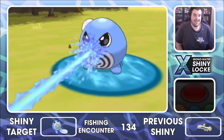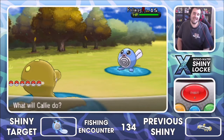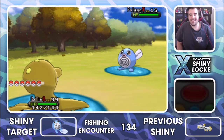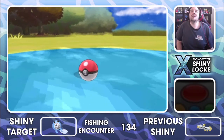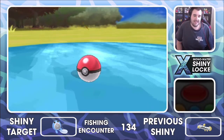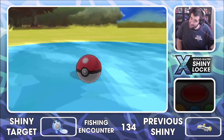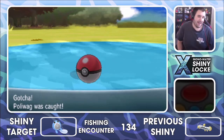One — it just doesn't want to go. Come on Poliwag buddy, you're with me, I want you to come with me. I forgot to put a slot in my party so that if I catch the Poliwag I can just add it to the party so we can take a look at it. But ladies and gentlemen — I've got a Shiny Poliwag! Let's go, woo!